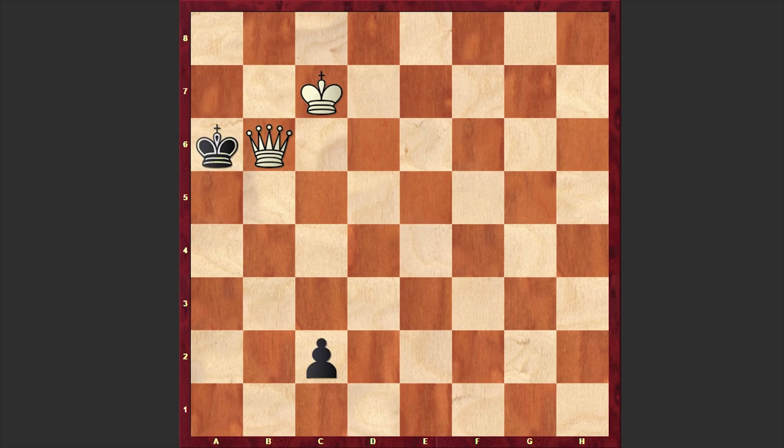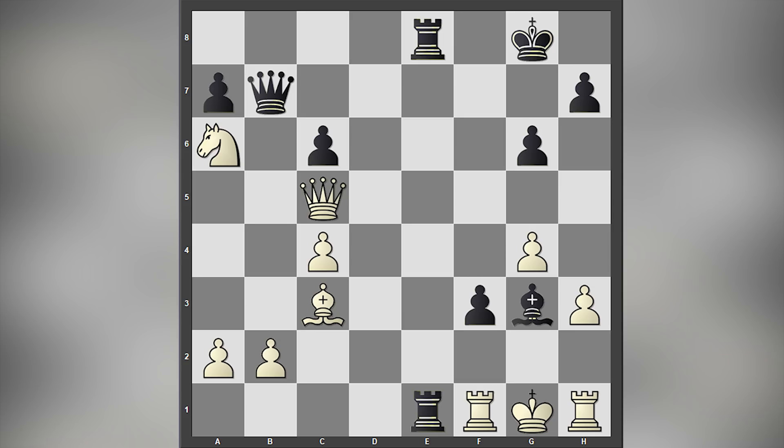Thanks for watching. I hope that you enjoyed this beautiful chess puzzle. By the way, if this was too complex for you, take a look at this puzzle and try to find the winning move for black. There is actually a checkmate in 5 moves — two ways of mating the white king in 5 moves. I will wait for your answer in the comment section.